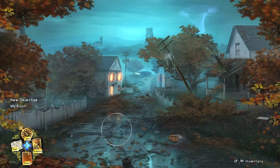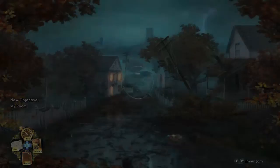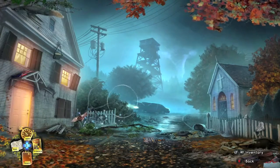I recommend playing this on regular mode and doing this at the start of the game. Once you get to town, you want to search this rubble right here by the boarding house.